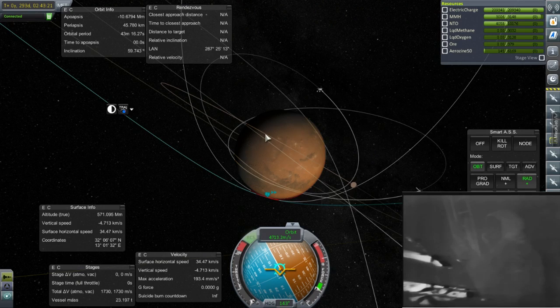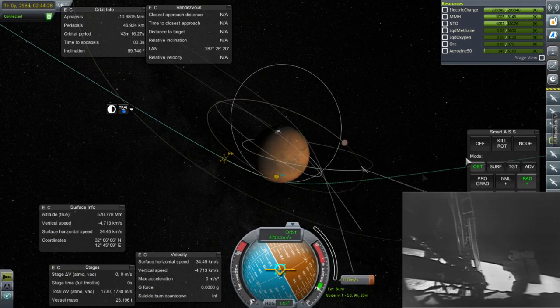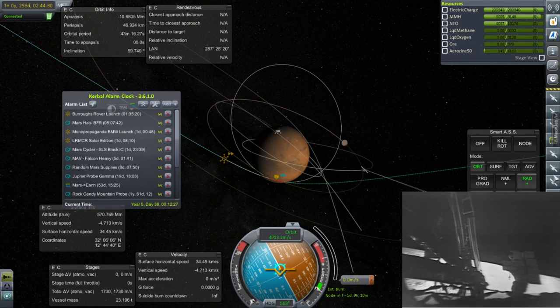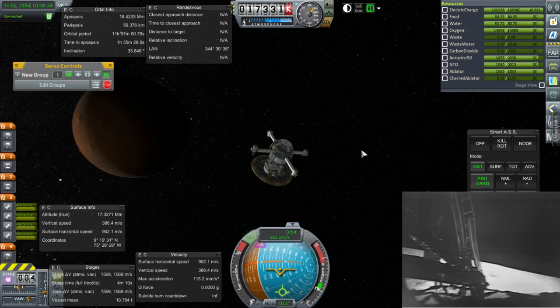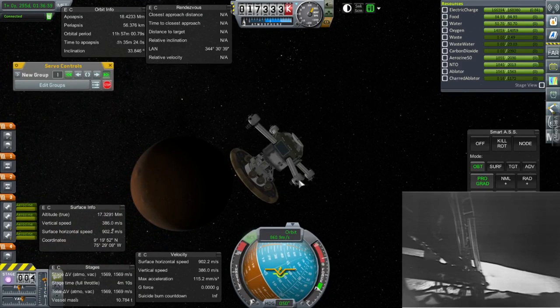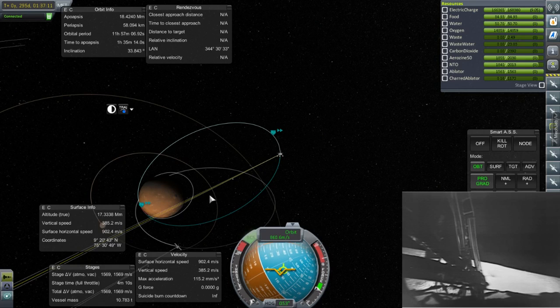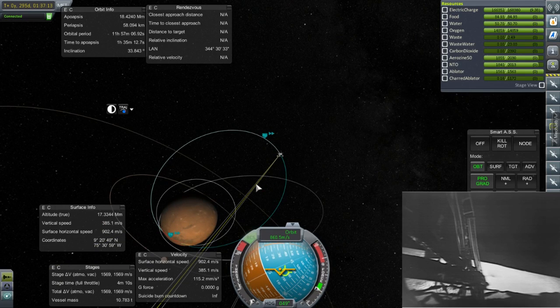We want a stable orbit so that we can get everything down at the same place, and Trajectories will help with that. You'll note we're watching the Apollo 11 EVA down in the corner — at times I expanded that to full screen. This is in commemoration of Apollo 11; they did the EVA technically on July 21st UTC, but in my time zone it was July 20th, so that's why I commemorated it on July 20th.